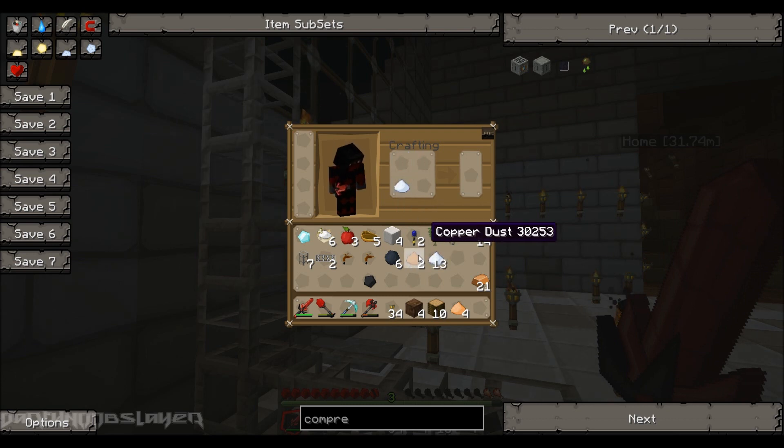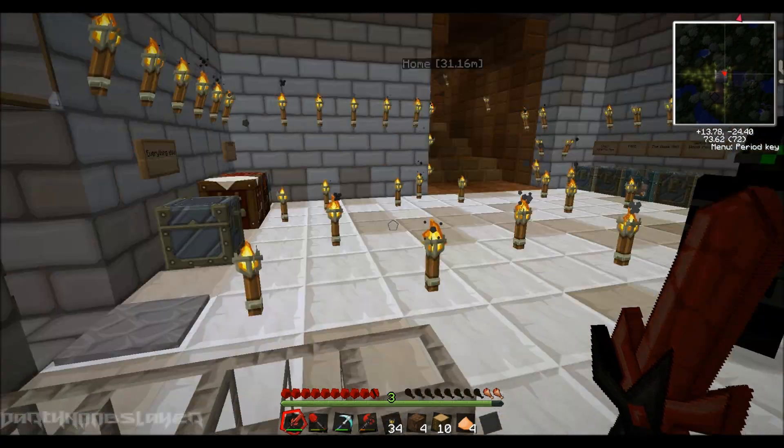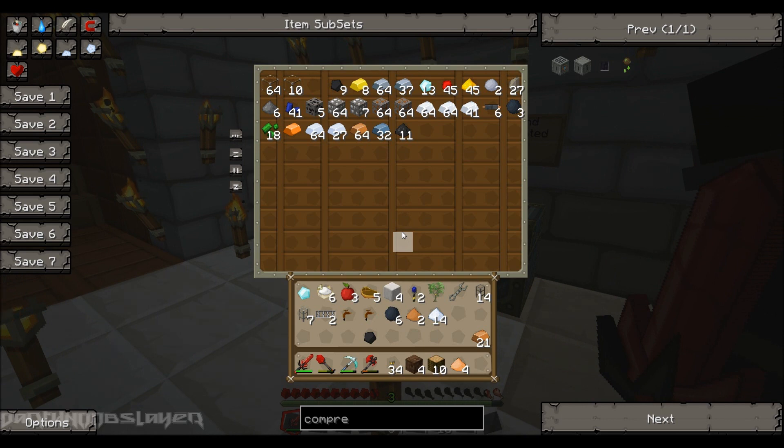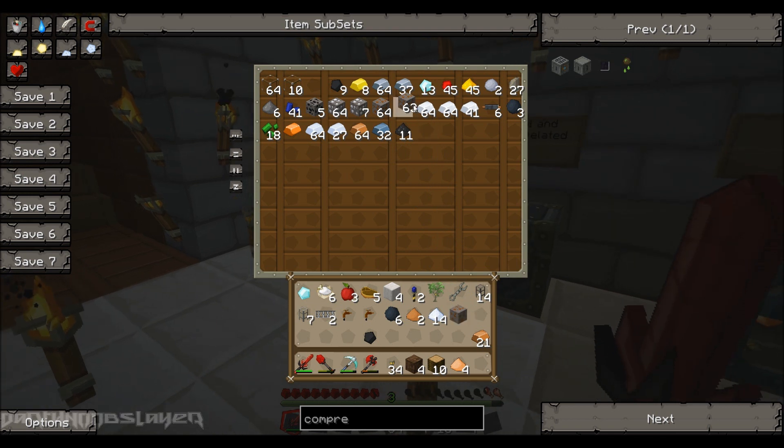I don't know if it's going down, but it's sustainable enough for right now. Do you have any copper dust? There should be some in the chest. I just need one copper dust. You can macerate some — I'll just macerate one ore.